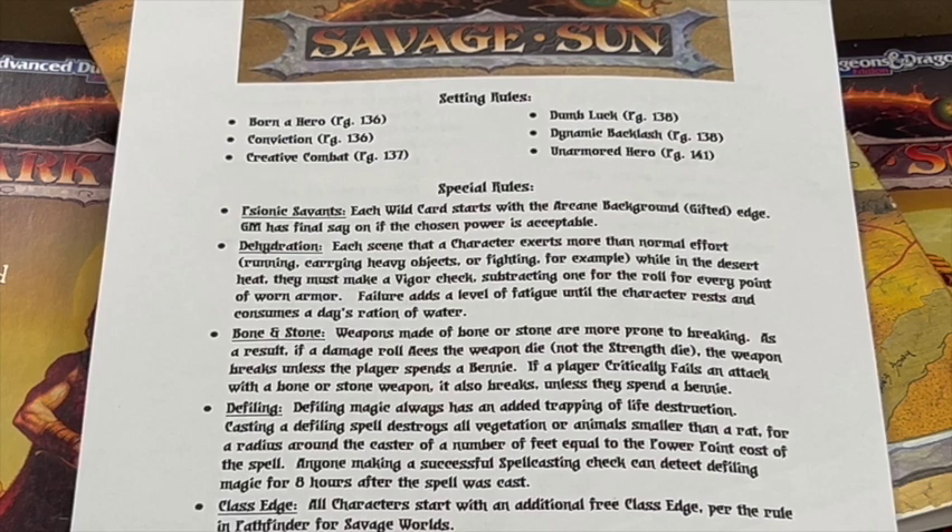Fourth: Defiling. Defiling magic always has an added trapping of life destruction casting. A defiling spell destroys all vegetation or animals smaller than a rat for a radius around the caster of a number of feet equal to the power point cost of the spell cast. Anyone making a successful spellcasting check can detect defiling magic for 8 hours after the spell was cast.